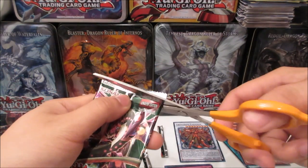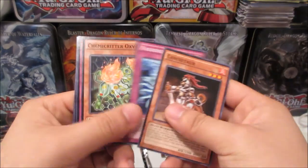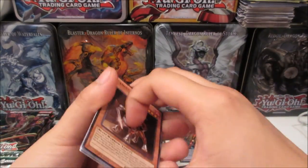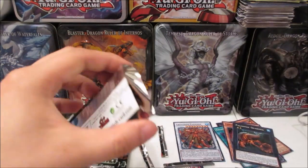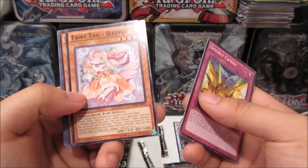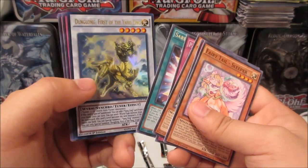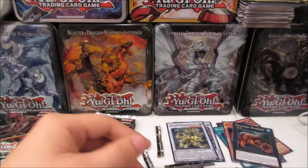I think we're about halfway through the right side and we've got one ultra so far. We got Burnout and Paleozoic Opabinia. Next pack: Fairy Tale Sleeper — not sure if it's a short print. Also got Saber Reflection for the rare, and an ultra rare — Dang Long, First of the Yang Zing! I could use that for my Yang Zing deck. It's like a dollar or two but still great to pull. That's two ultra rares on the right side.